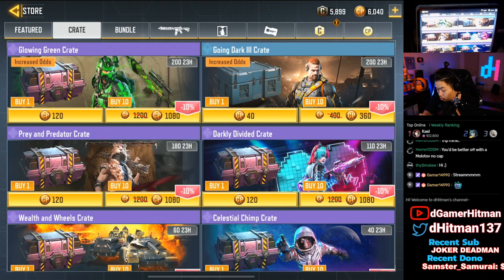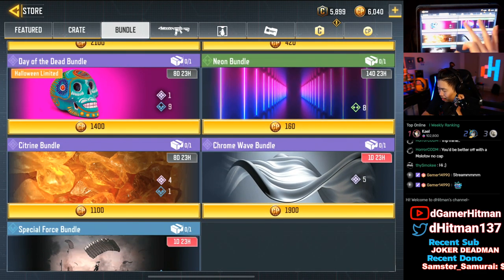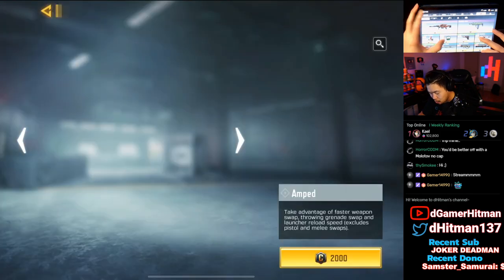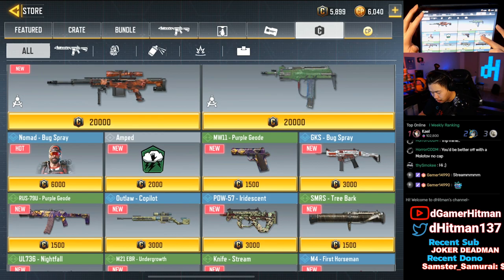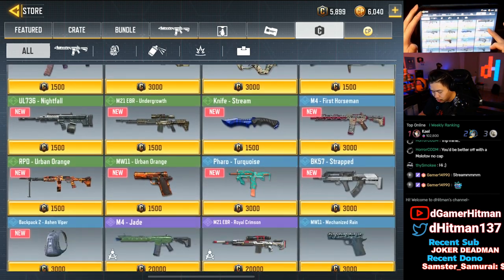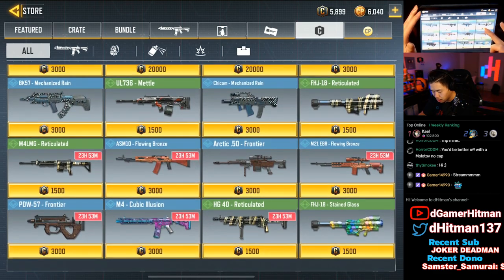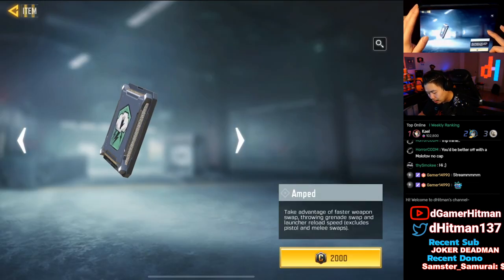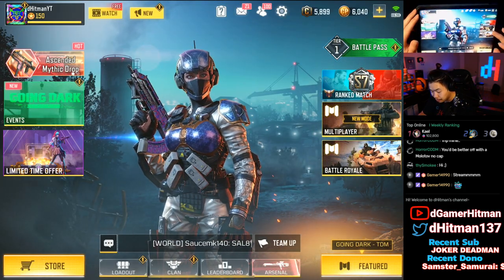We have the Going Dark 2 - wow, that's nice. I only really like the Rune, so we might do a few pulls of that. Under that, nothing crazy. With the wild credit store update we have the Bug Spray right here, we have the AMP available. You can get a GKS Bug Spray, an Outlaw, PW, SMRS, the knife - a lot of new stuff here actually.